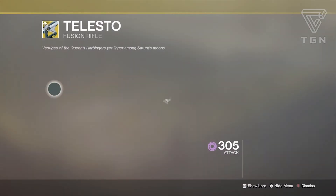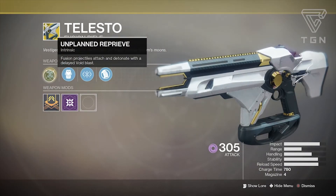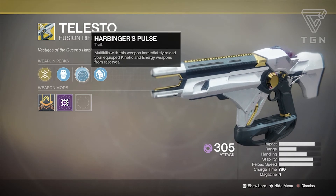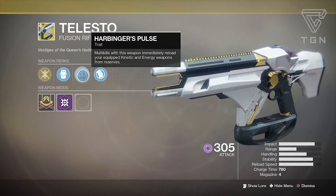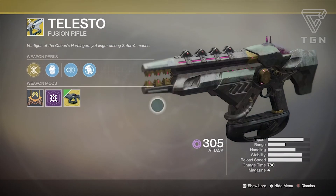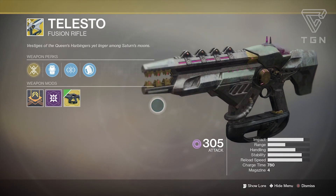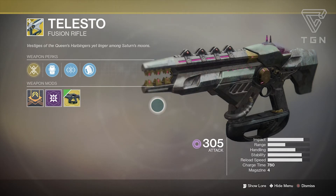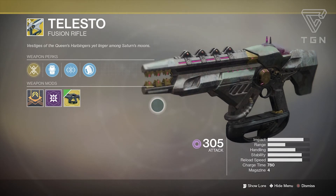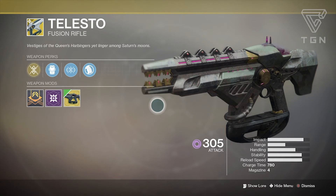Finally we have the weapon, which is the Telesto this time around. It comes with Unplanned Reprieve — fusion projectiles attach and detonate with a delayed void blast. And then Harbinger's Pulse — multi-kills with this weapon immediately reload your equipped kinetic and energy weapons from reserves. It's really good for PvE activities, especially when you've run out of ammo in your kinetic or energy slots. Kill a few ads with this and boom, they're automatically reloaded. In PvP you can hold down zones — playing Control, if someone's about to come around a corner, shoot it at the ground and they'll die running into it.